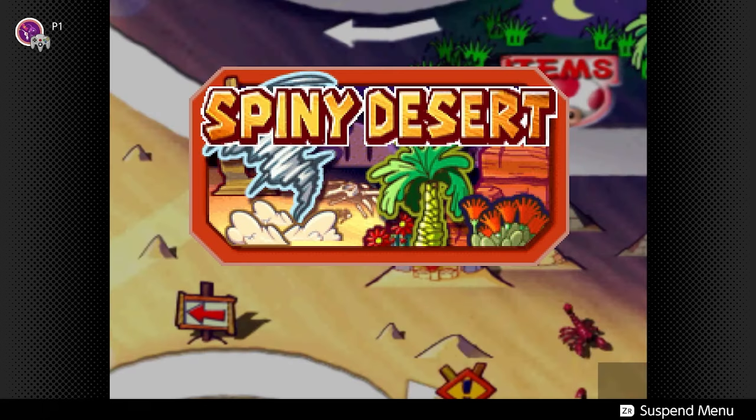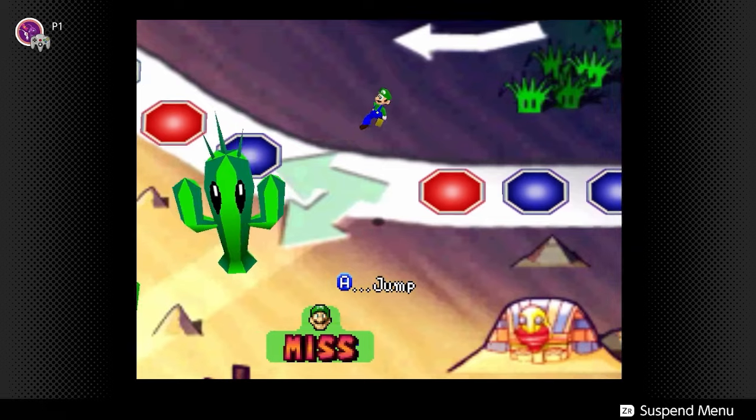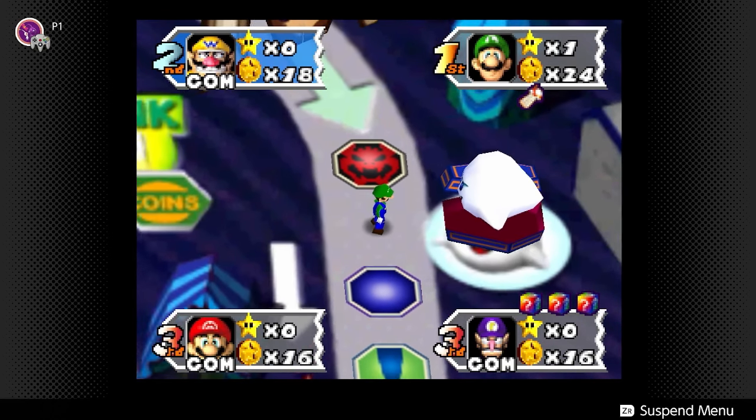In Spiny Desert, you can reverse mushroom into the action time event, purposely miss the first cacti, to then go up and pay Boo a visit. Roll high enough and you could possibly bounce off the gate to hit Boo twice in the same turn.